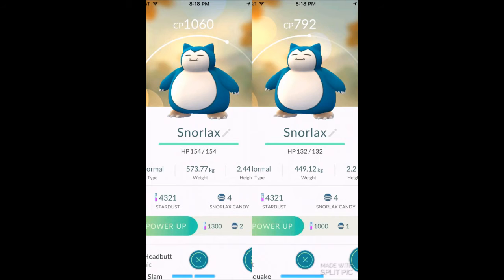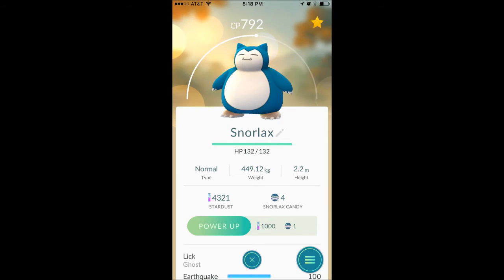I have two Snorlaxes — one has higher CP and one has lower CP. Which one should I use as a gym fighter? Let's find out. This one only has 792 CP compared to my 1000 CP Snorlax, so off the top of my head I'd think to use the stronger one. But let's see what PokeGenie has to say about it.